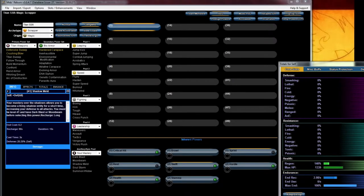Hey guys, how's it going? Today I'm going to be working on a Titan Weapon Bio Scrapper. Let me pick all the powers, slot everything up, and we'll talk about why I made what picks. If you're looking for the build, it's down in the description.